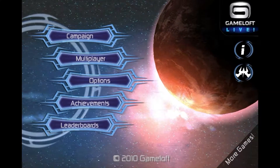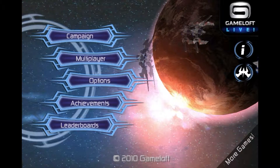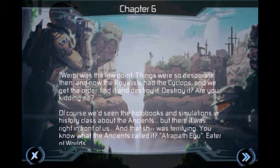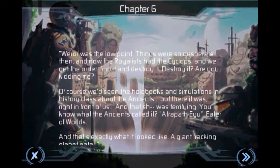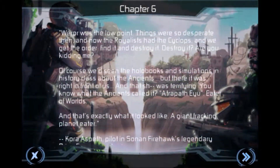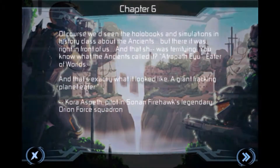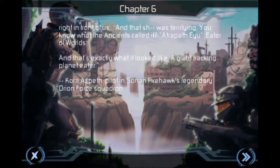Hello everybody, it is Super Stupidy Hey. Don't freeze up — this is Star Battalion, and we're gonna be continuing with chapter six. Where Roar was the low point, things were so desperate, and then the royalists had a cyclops, and we get the order to destroy it. We've seen hollow books and simulations of it before, but it was right in front of us and it was terrifying.